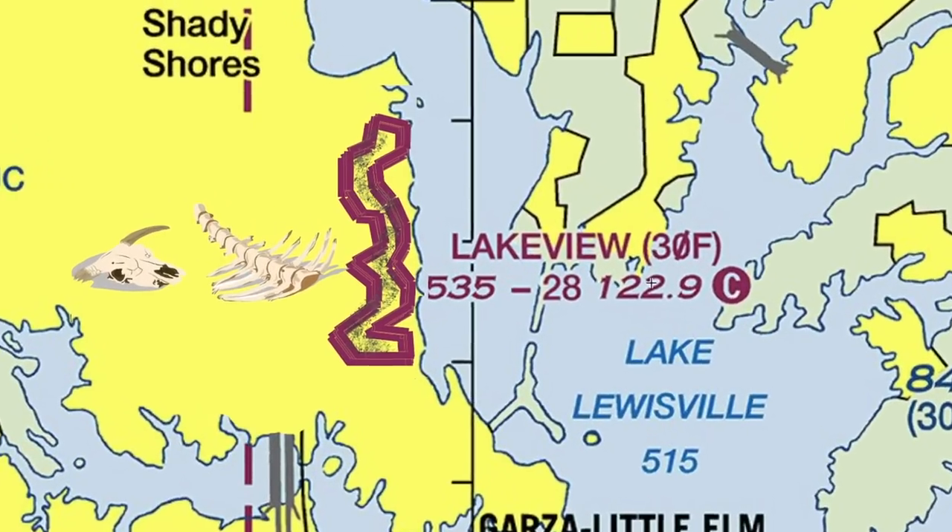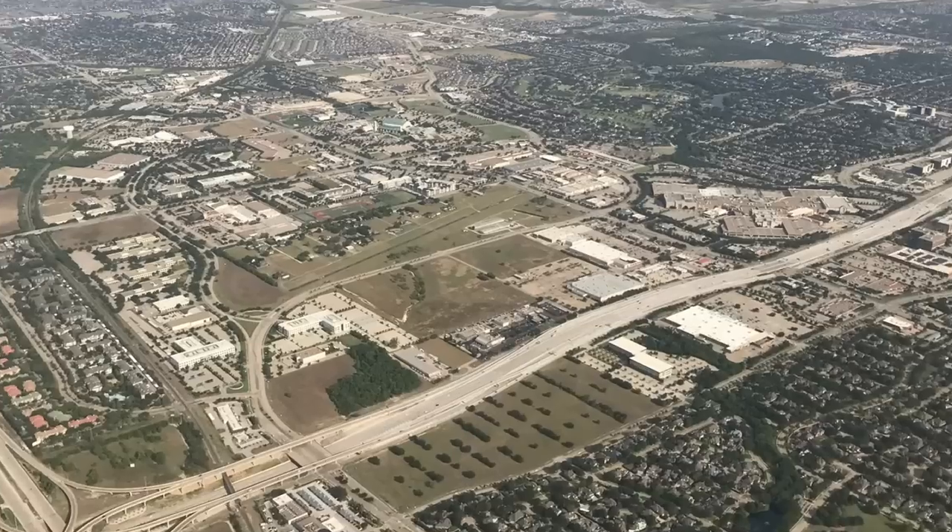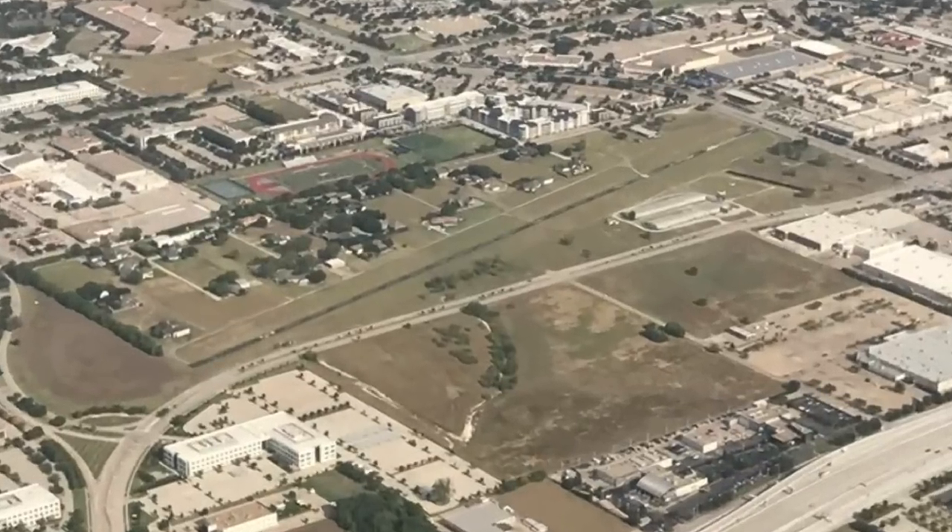In order to illustrate this maneuver, I decided I would go check out two local airports that I know require this exact type of landing in order to get in. That's Lakeview, on the edge of Lake Louisville in North Texas, and another one called Airpark Dallas over on the east side of our Bravo.